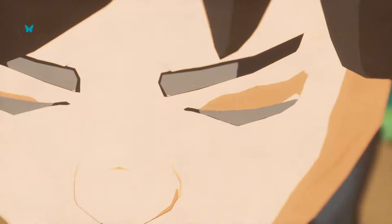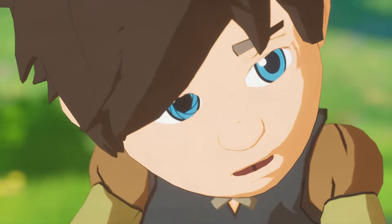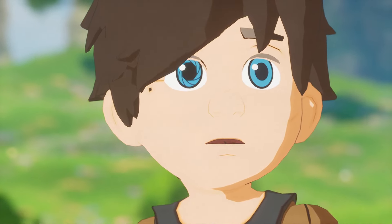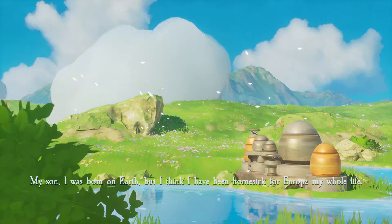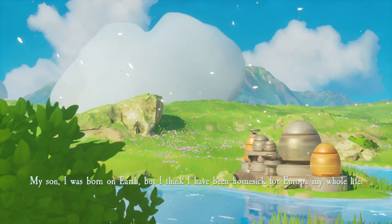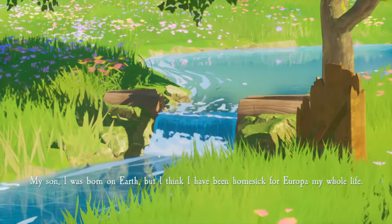You're a young android named Z who awakens on the moon Europa. You find your home where your dear father has left pages from his journal to guide you. You explore a terraformed world lush with forests and open lands, all while unraveling the mystery of why you're here and the history of this once barren moon. Z glides through the world, boosting higher to reach puzzles, collectibles, and uncover what happened to the lost civilization of humans.